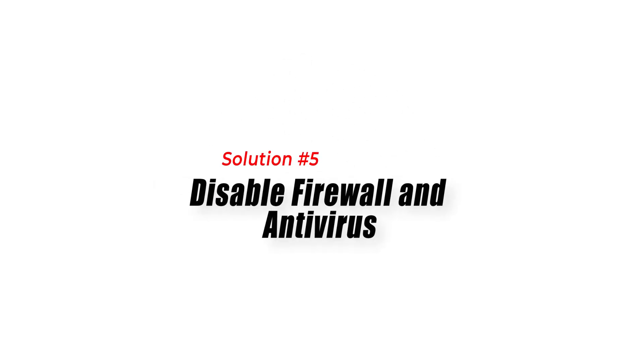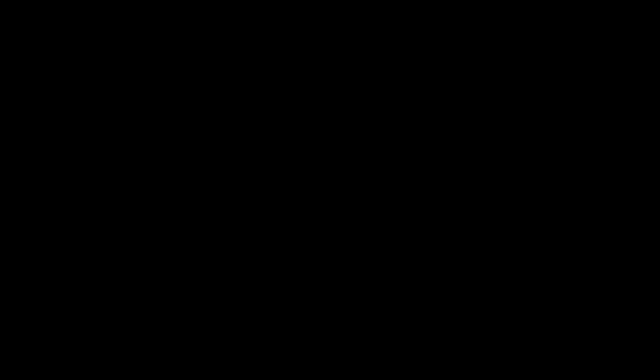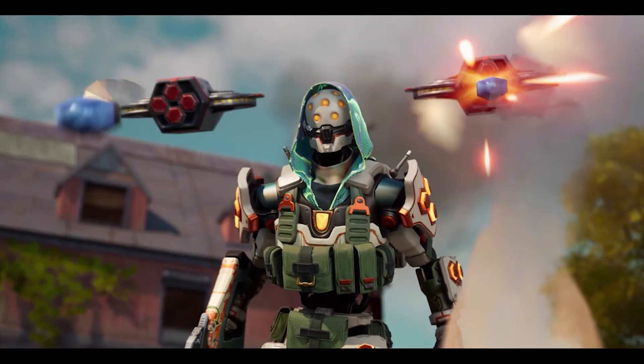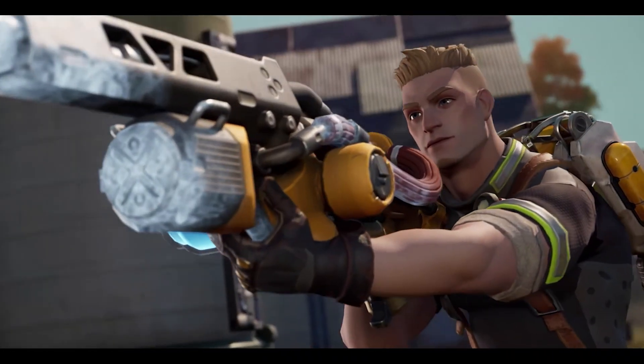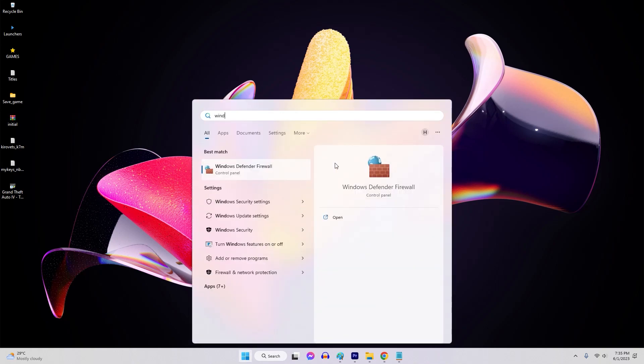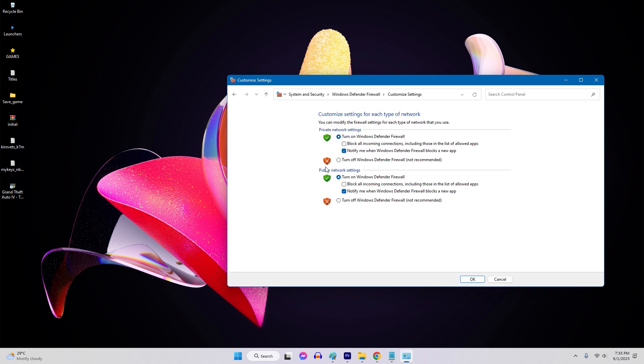Solution 5: Disable Firewall and Antivirus. Firewalls and antivirus software can sometimes block the necessary network connections for multiplayer gaming. Temporarily disabling these security measures can help troubleshoot the issue. To disable Windows Firewall, launch the Start menu, search Windows Defender Firewall, click Turn Windows Defender Firewall On or Off, and select the Turn Off option for both private and public networks.